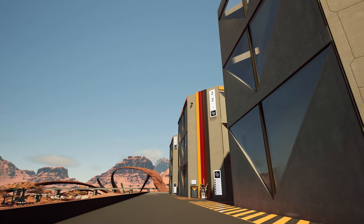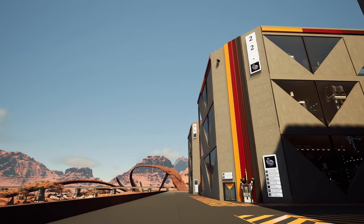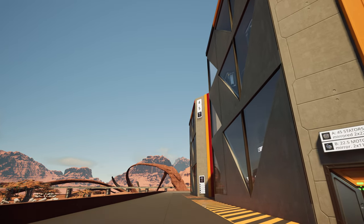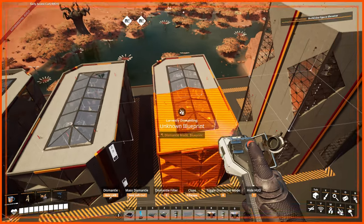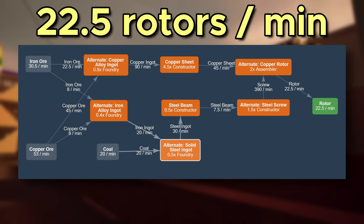I want this rotor blueprint to be a very low-tech solution and preferably use only Mark III belts and lower. And 780 screws is kind of in the ballpark of Mark V belts — not a solution I want. But if you remember, we are aiming for production of only 22.5 rotors per blueprint due to the nature of the mirrored production chain. So there is no need to cram 45 rotors into one 4x4 — just use two of them. This will drop the amount of screws on one single line by half. And better yet, we can just forget about the manifold itself and feed the constructors directly into the assemblers.